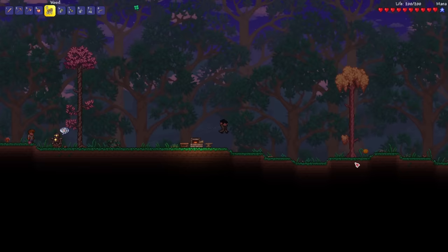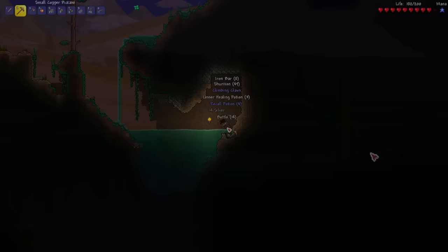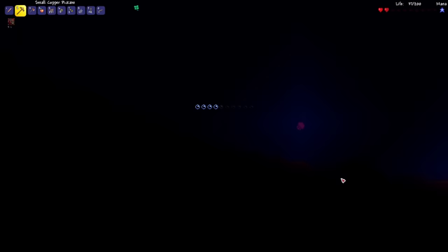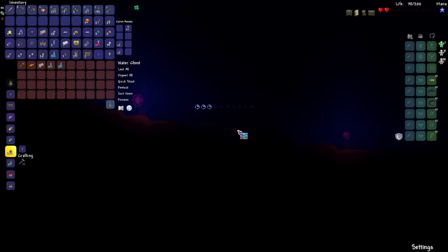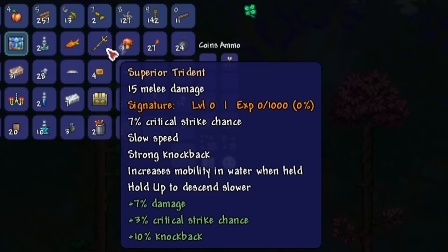Let's make the Topaz Hook first so I can maneuver around more easily. The Crimson is not on the right side. But let's see if I can find any Water Chests. There's one — let's not die to that Jellyfish. I will take that. Wait, that's actually perfect — the Superior Trident. I can start killing some enemies with this now, but I'm still going to go for the Rotted Fork regardless.